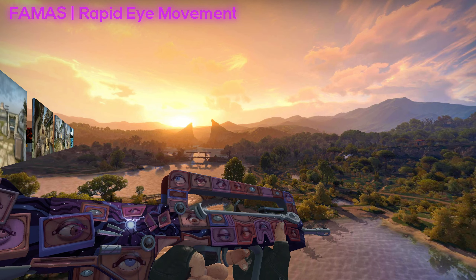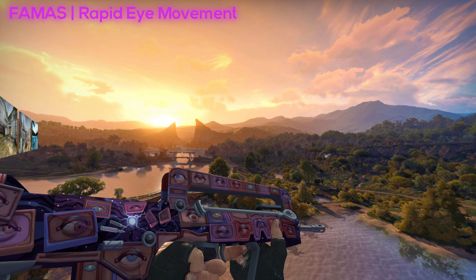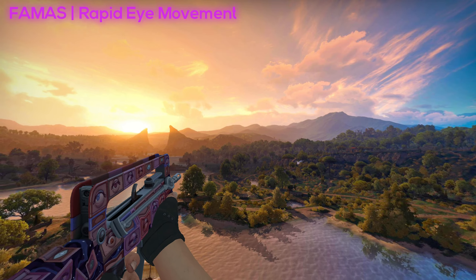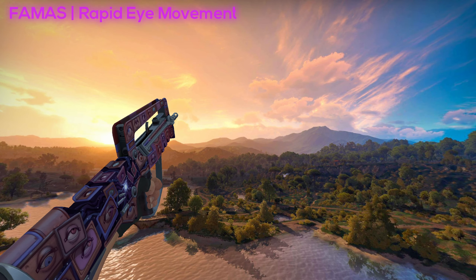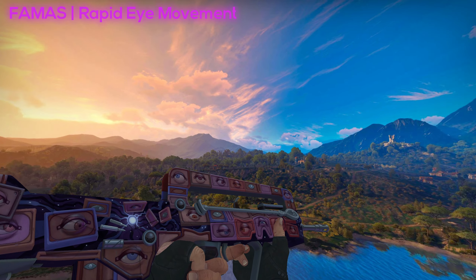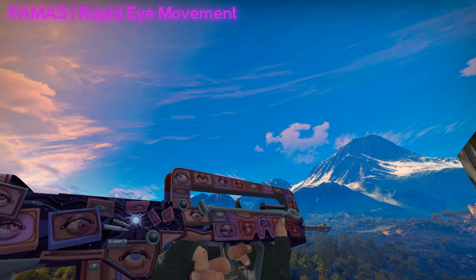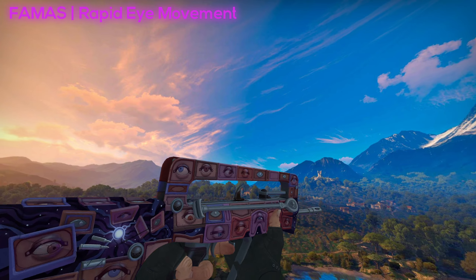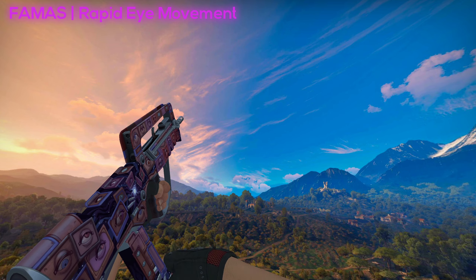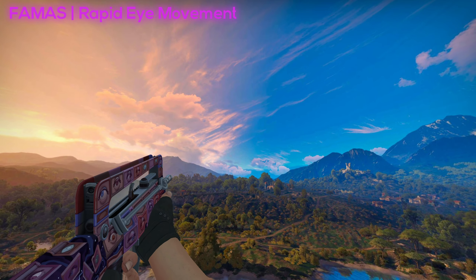For the most terrifying skin of this case, we have the FAMAS Rapid Eye Movement. Just look at it — look at the eyes, how they're looking around. It's absolutely terrifying, but it's a super well done skin using normal mapping. For those who don't know, normal mapping is a technique where you make a texture look 3D by changing how the light hits it. There's also a little Easter egg on the front of the FAMAS — you can see a little eye looking at you where usually it's just painted still. This is the type of skin I like to pick because of the details that have been put into it.